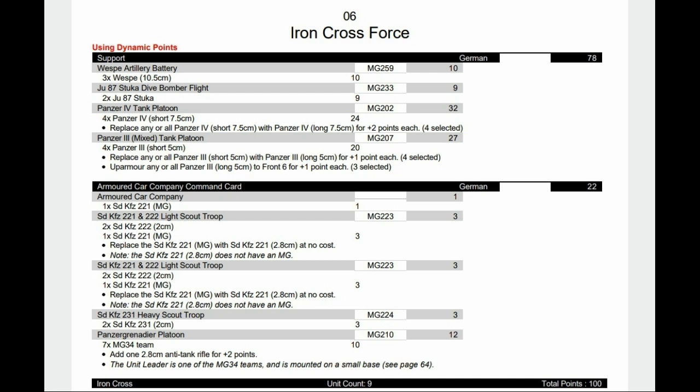We're now into the formations from the command cards. These mid-war books don't have a lot of formations in the book — there are a few extra in the command cards. We have the Armoured Car Company card. Basically the only difference from the Africa Corps one is a Panzer Grenadier platoon instead of an Africa rifle platoon, making it slightly better. We have one light SD KFZ-221 as the HQ, then two light troops — two and one, so maximum three per troop — and one unit of heavy scouts, the two SdKfz-231s. In support we have Vesps, Stukas, Panzer IVs, and a Panzer III mixed tank platoon: four with long barrels and three up-armoured — a decent punch from armour coming in to help.